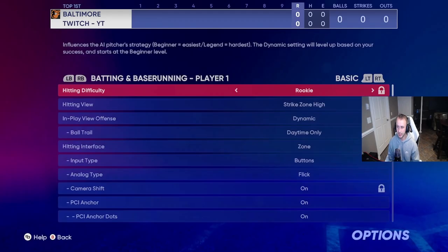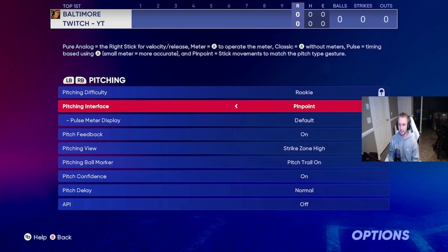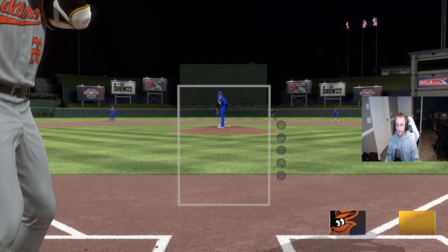Once you're in the game, go to your settings and go over to Pitching. I have difficulty on Rookie — I think you should all have it on Rookie. It's the lowest you can go, but Rookie doesn't make a difference for your PXP. For pitching interface, keep it on the one you're most comfortable with. Classic makes you faster but gives you less control, so I keep it on Pinpoint to be as accurate as possible.